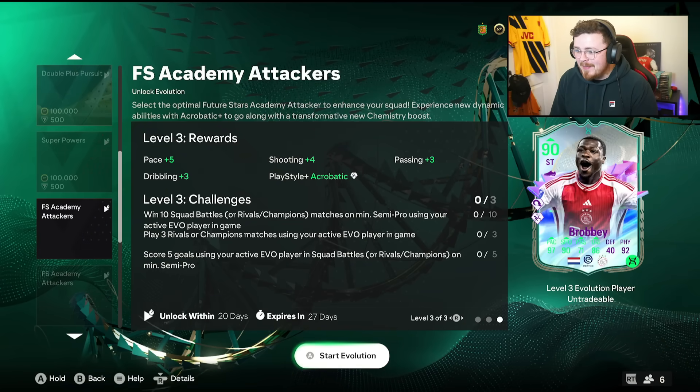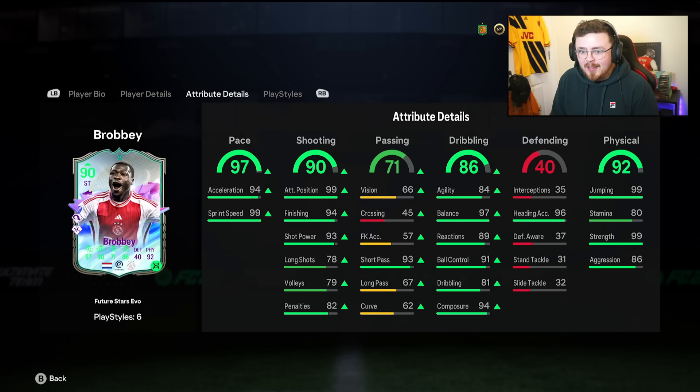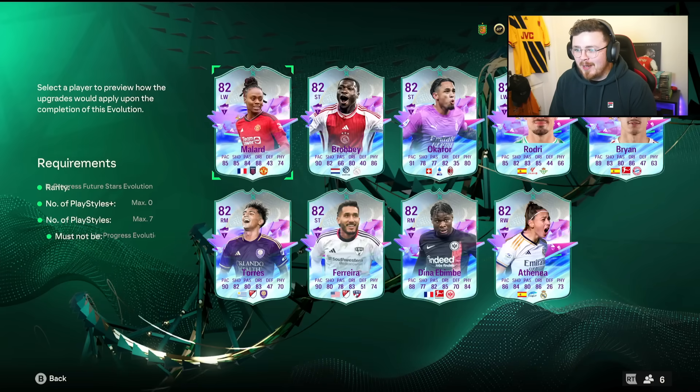Brian Brobby in the building — also with 97 pace, 90 shooting. He's going to be a bulldozer. 99 strength as well. The balance being super high is going to make it feel a bit quicker. The shooting, the attack positioning, the sprint speed — crazy looking card with the Bruiser. I love that we got two playstyle pluses, even though they're not meta. Low/low work rate is massively questionable, but let's move on.